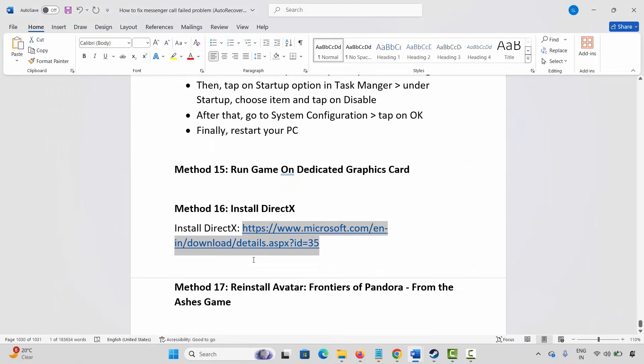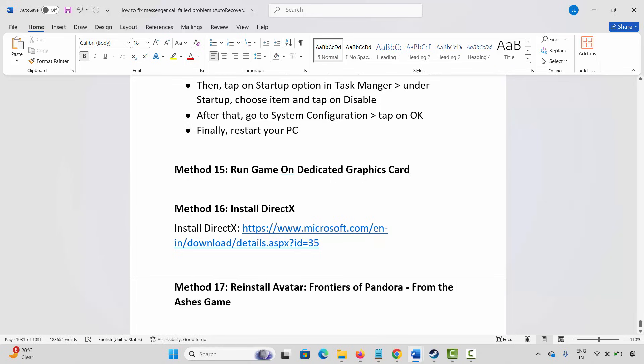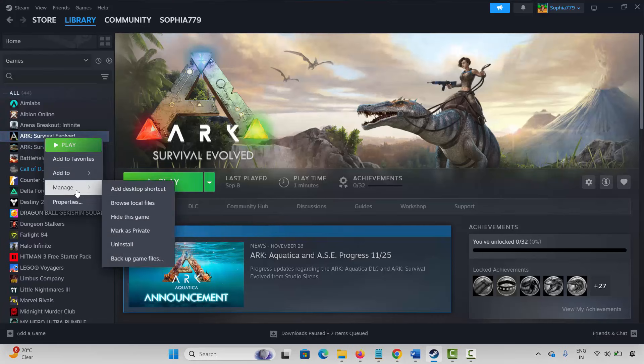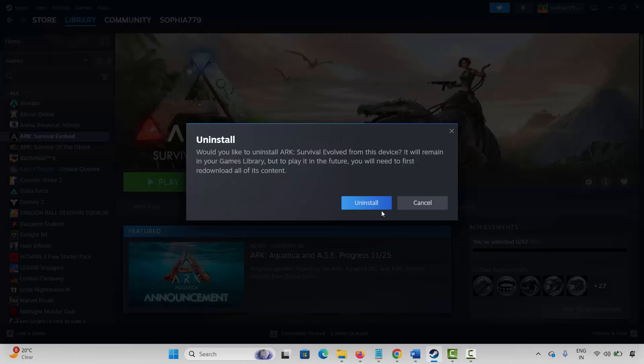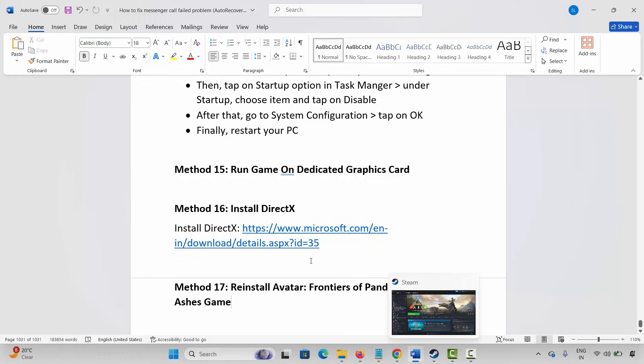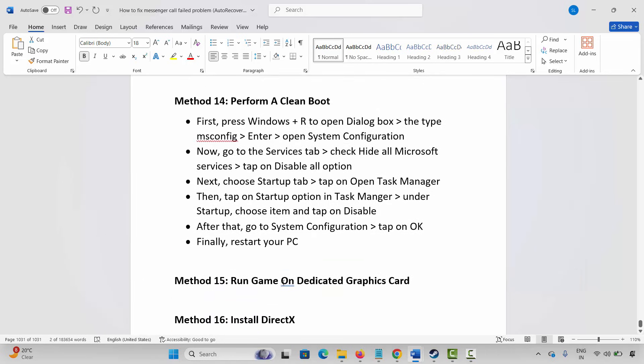If none of the above methods work, the final solution is to reinstall Avatar Frontiers of Pandora: From the Ashes expansion. Go to Steam, right-click on your game under Library, click on Manage, then Uninstall, and confirm the uninstall. Restart your PC, then reinstall the game and click the Play button to check whether you can play it now.